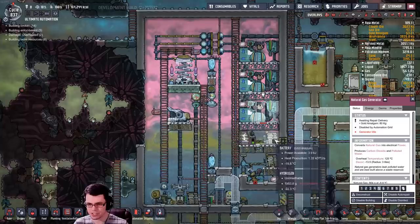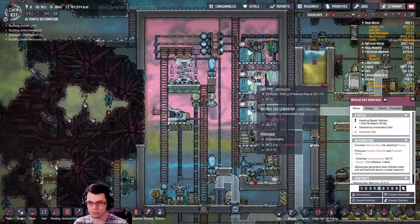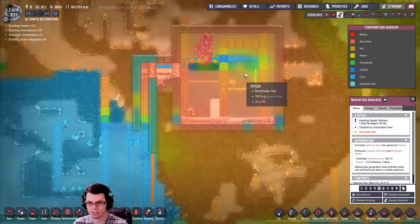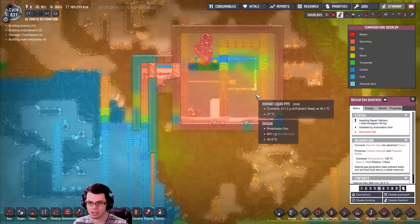By cooling the natural gas generators down I get very very cold polluted water, which is then used to condense the steam up here. You can see the temperature inside there is relatively cool in certain spots.